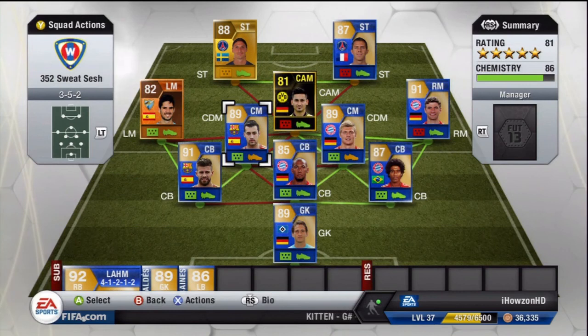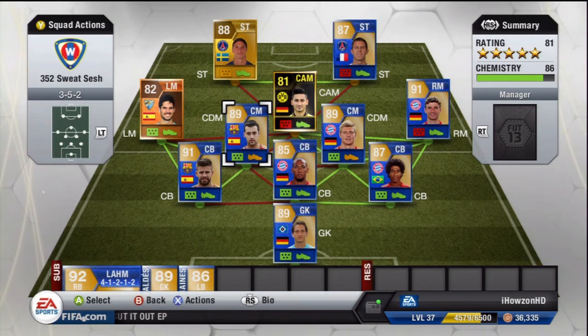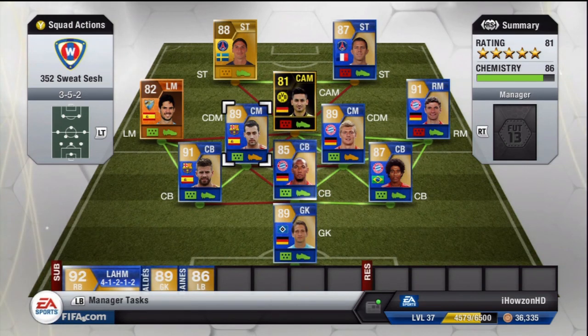This team cost me around 2.2 to 2.5 million coins, though it's all relative in FIFA 13 because the cards aren't worth much. If you've enjoyed this retro squad builder and want to see more, hit that like button and let me know in the comments. I have a lot of coins and players for more hybrids, maybe giveaways and random stuff — I'm a bit bored of FIFA 14 so I'll be bringing more of these FIFA 13 videos. Subscribe if you're new, share the video, and thanks for watching!